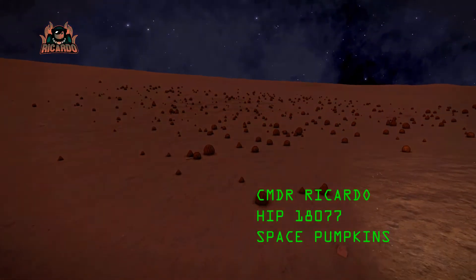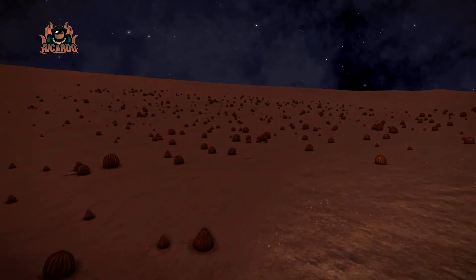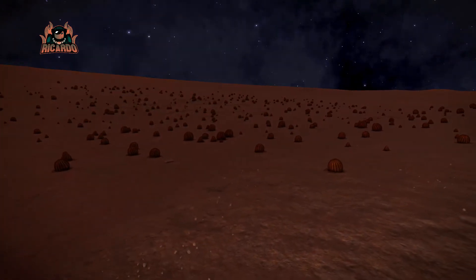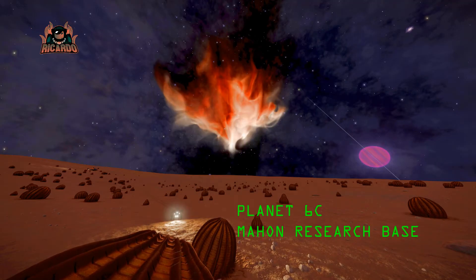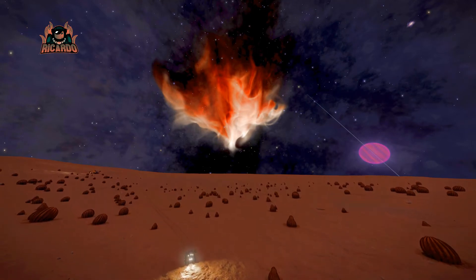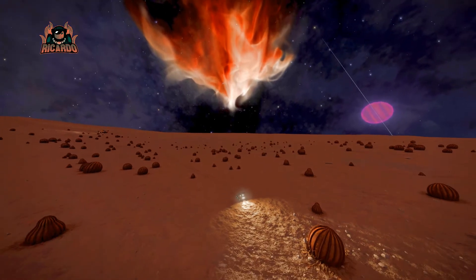Hello, it's Riccardo and I'm still playing Elite Dangerous. I'm in the HIP 18077 system on planet 6C just by Mahoon Research Base. No need to go looking for coordinates, even though they are minus 38.2 and minus 85.64, as just by